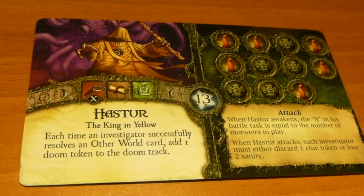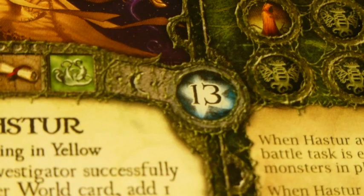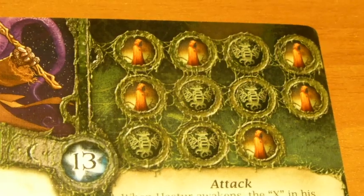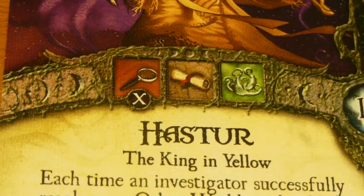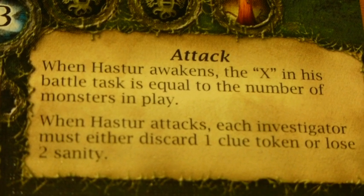Next, the Ancient One is chosen. Just like our investigators, the Ancient One has a lot of qualities that will affect how the game plays. The Ancient One's Elder Sign Limit tells you how many Elder Signs you have to collect to seal that Ancient One away. The Doom Track is basically a countdown to when the Ancient One wakes up — some spaces report imminent doom, while others show where monsters enter the museum. And final battle information: if the Ancient One wakes up, this shows you what the investigators must roll to successfully attack it, and how the Ancient One is going to fight back.